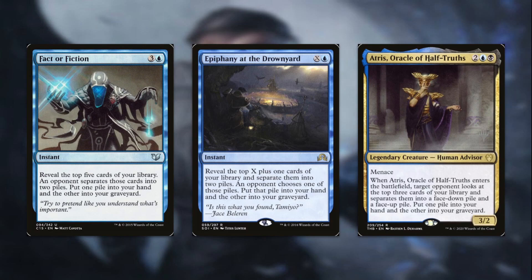Atris, Oracle of Half-Truths for four mana is a 3/2 with Menace. When it enters the battlefield, target opponent looks at the top three cards of your library and separates them into a face-down pile and a face-up pile. You put one pile into your hand and the other into your graveyard. Again, we're just milling ourselves while also getting card advantage, letting us draw one or two cards depending on which pile you pick.